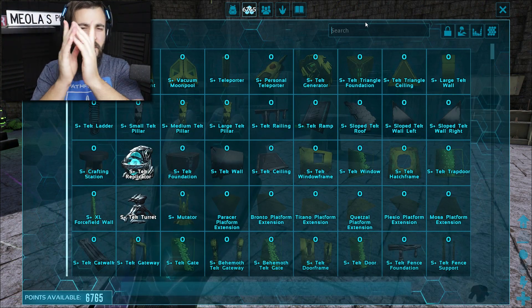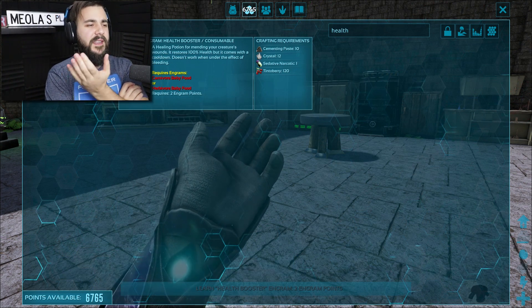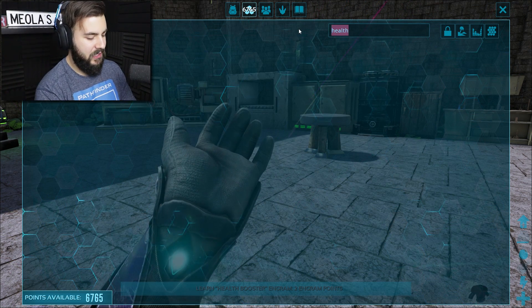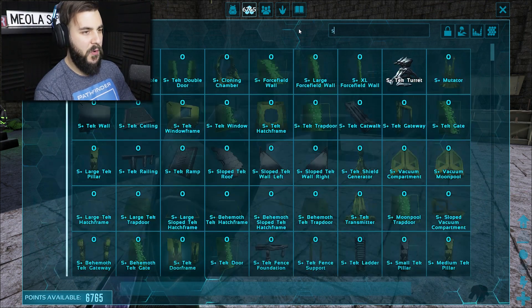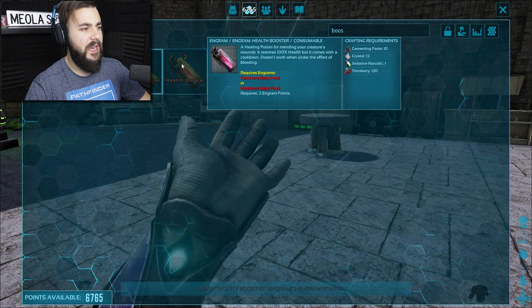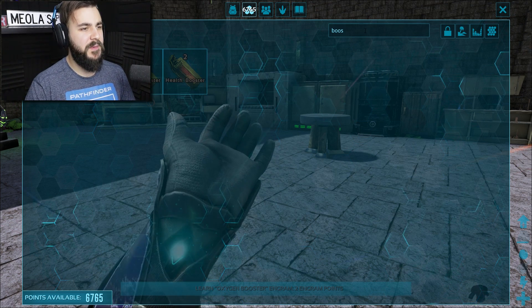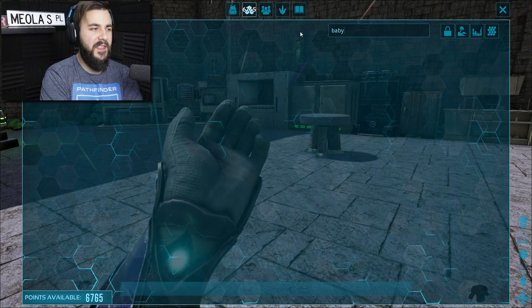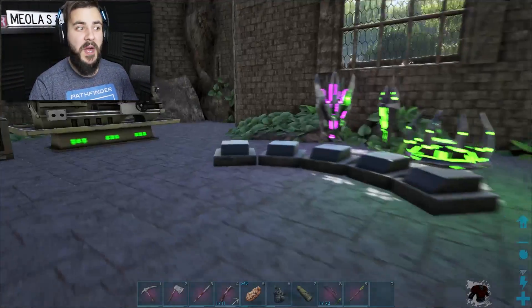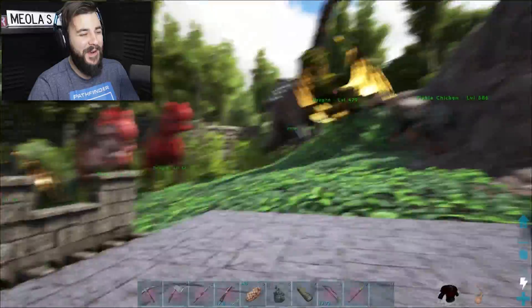I've heard of something that the Ananuki mod introduces to the game called health boosters, and I wanted to look into what they require to craft. They're actually quite expensive. And why can't I learn it? How about stamina boosters? There's another booster - agility booster, oxygen booster, and health boosters. For some reason I can't craft them. It requires engrams of baby food, which aren't a part of the game right now. So it looks like the boosters are out of the question. I must have some mods colliding or something.